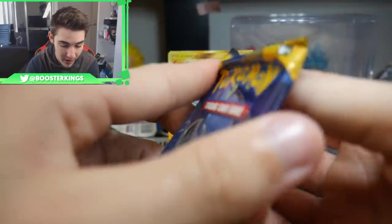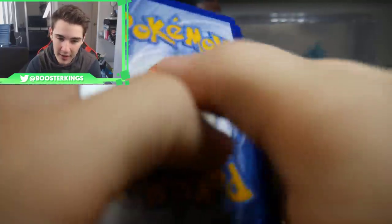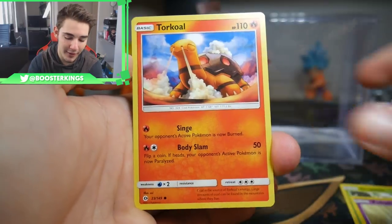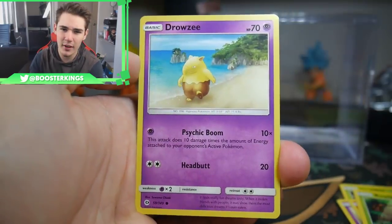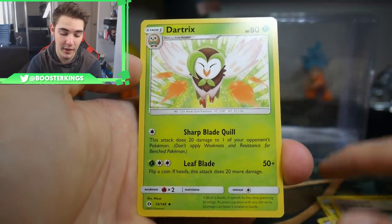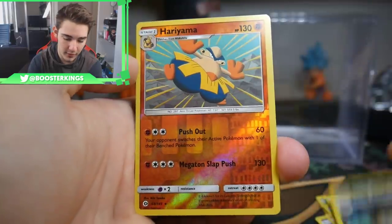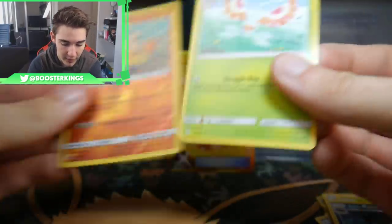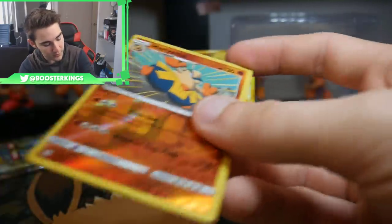We have three packs to go, and two of them are Sun and Moon. There is a code card — and interestingly, I still have a sealed Sun and Moon base set booster box that is mappable. The cat kind of tore away at the top of it because he was laying in the cupboard and thought it would be funny to tear little holes in the very top of the booster box. We have a Hariyama Rare Reverse Holo and a Masquerain Regular Rare to finish that one off.